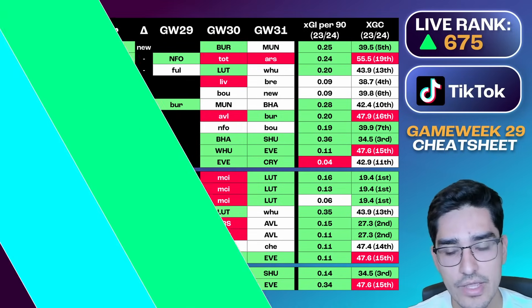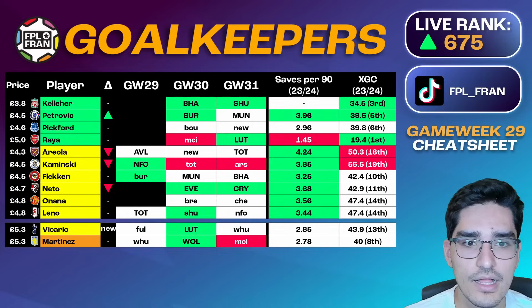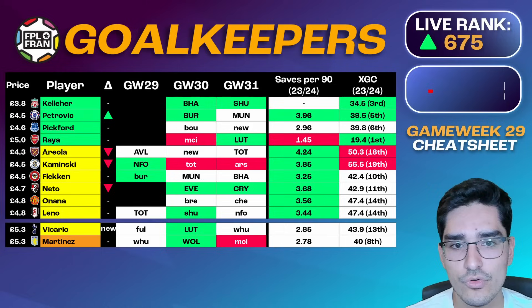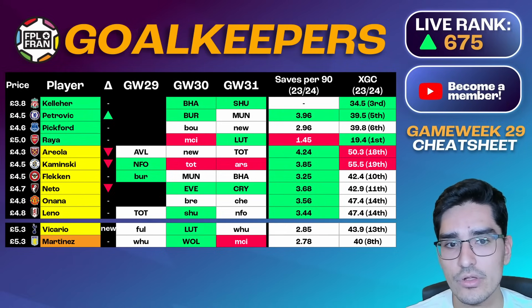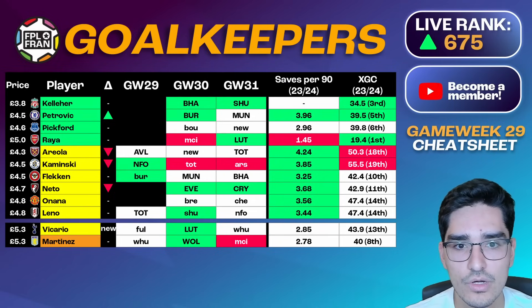For goalkeepers, not many huge long-term changes. Petrovic gets a rise. Martinez, Kaminsky, and Neto get falls — partly because the double game week is now gone for Kaminsky and Neto. With Martinez's team still being quite weak, you're still looking at a bottom three team situation.